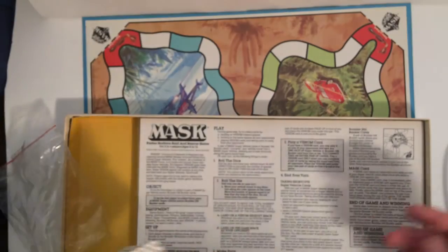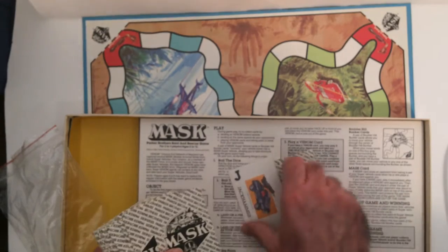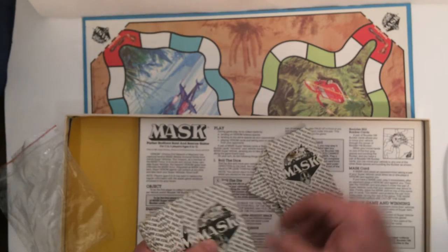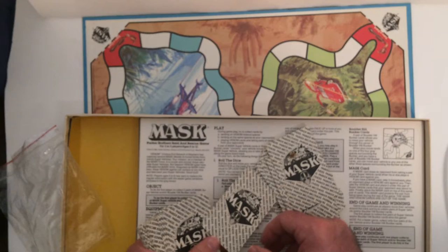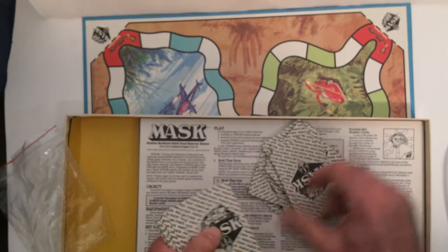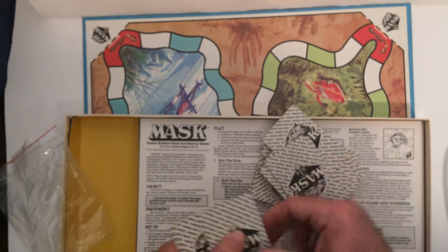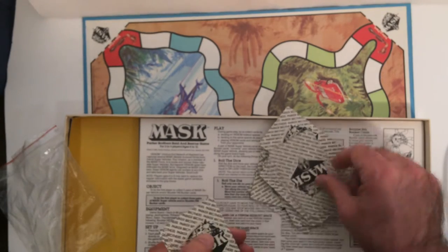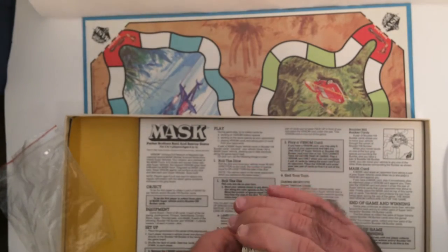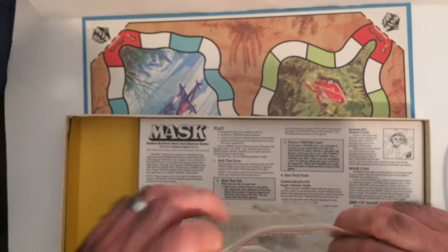Looks like it's all there. I counted 48 cards. One of those cards had something nasty on it, so I'm not going to look at it right now because I don't want to know. All the cards are there though. Cheaped out on one die — and your vehicles.